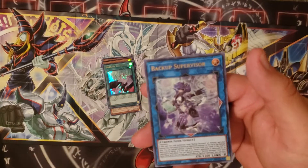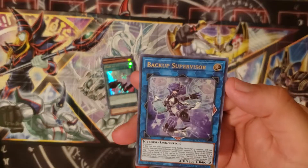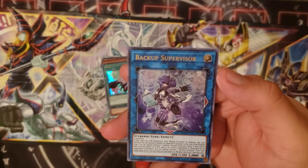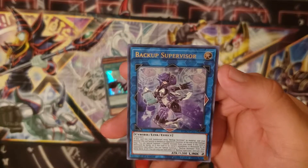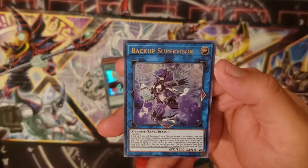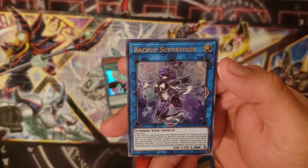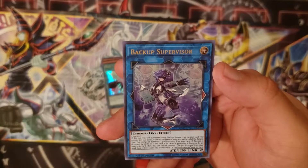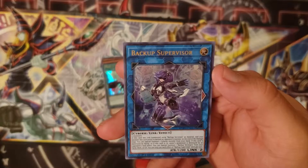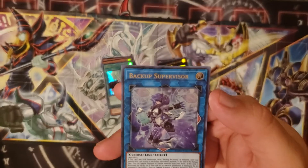Lastly, Backup Supervisor — she just requires two monsters. Her effect is: if this card was linked using Backup Secretary as material, your monsters this card points to, when they battle an opponent's monster at the end of the damage step, you can special summon one Cyberse monster from your hand. If this card is destroyed by battle or by a card effect, you can special summon one Backup Secretary from your hand, deck, or graveyard.